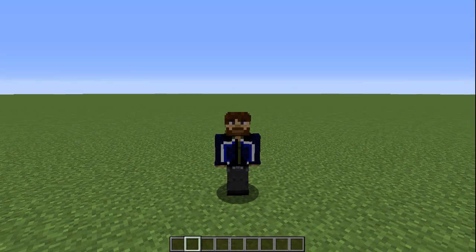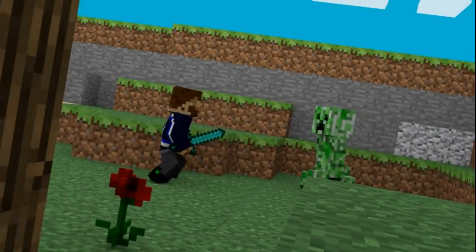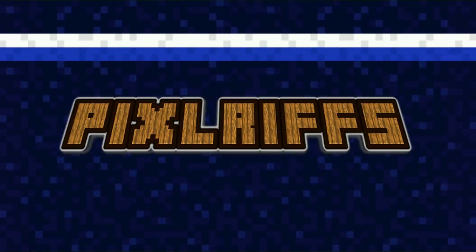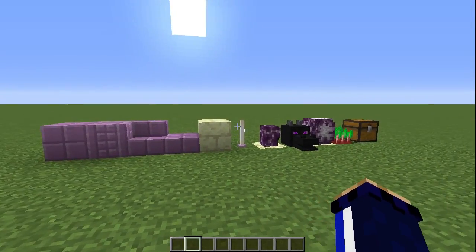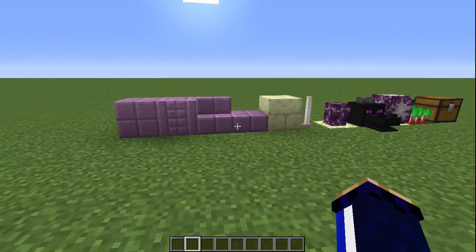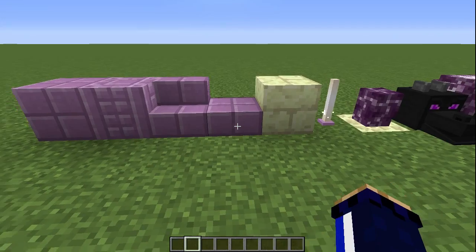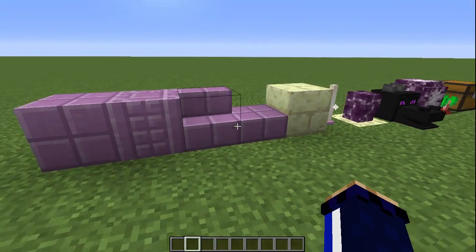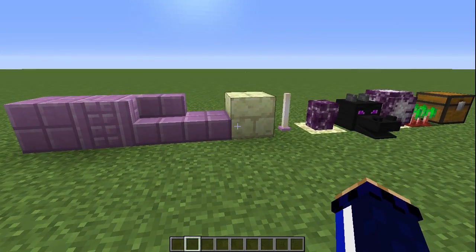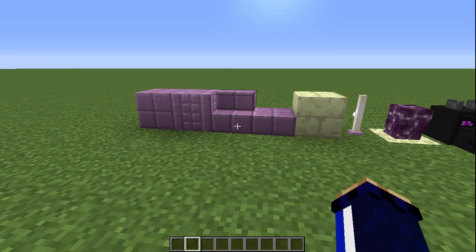I told myself I wouldn't make a snapshot video. I told you I wouldn't make a snapshot video. This is a snapshot video. Hello everyone, welcome back. My name is Pixlriffs and here are the blocks that I am super excited about from the 15W31A snapshot, the first 1.9 snapshot that was released yesterday. By the time I'm recording this and by the time it goes out, they will probably have published an updated snapshot because apparently a couple of features have broken the game a little bit. I think something to do with books and signs, so we're going to steer well clear of those.